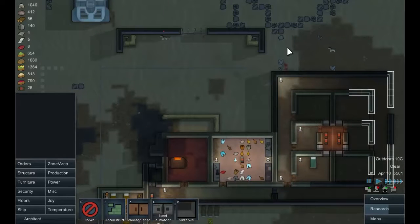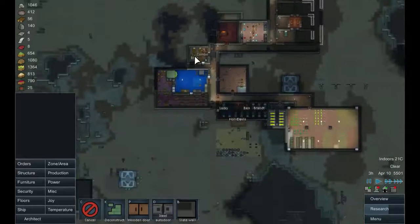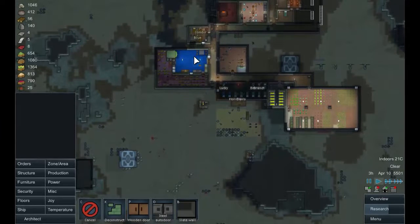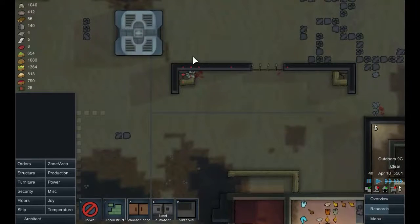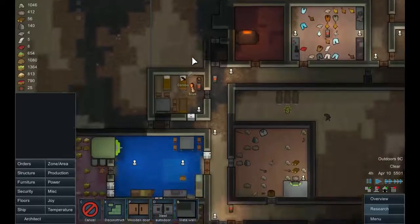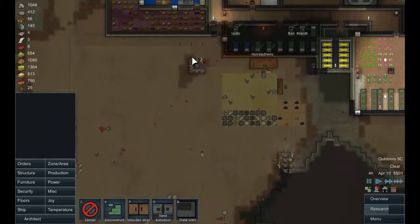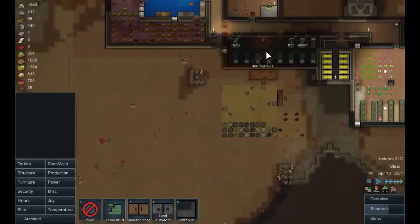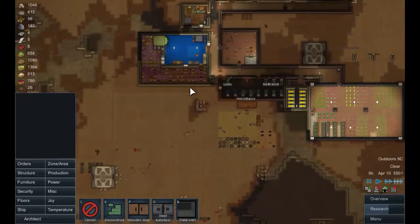The turrets seem to be making short work of these guys. One down. There's more down here — actually more than I thought. The turrets seem to be taking out a few of them — that's good, one more down. That's got a few of them and in the morning we shall get everyone up and fighting.